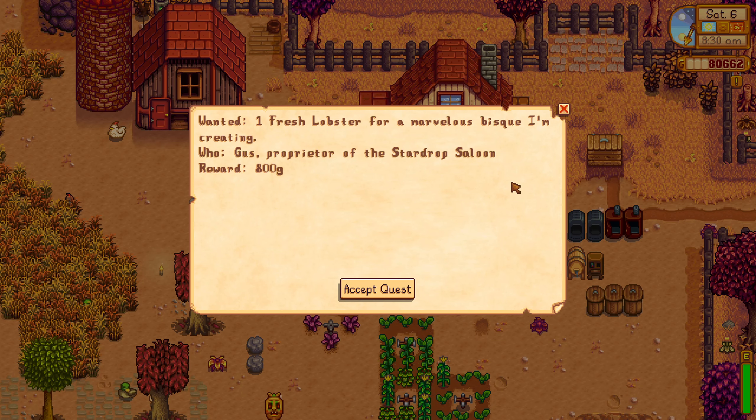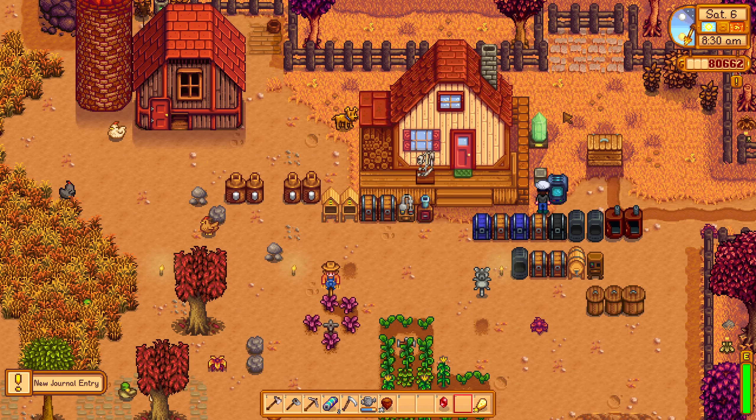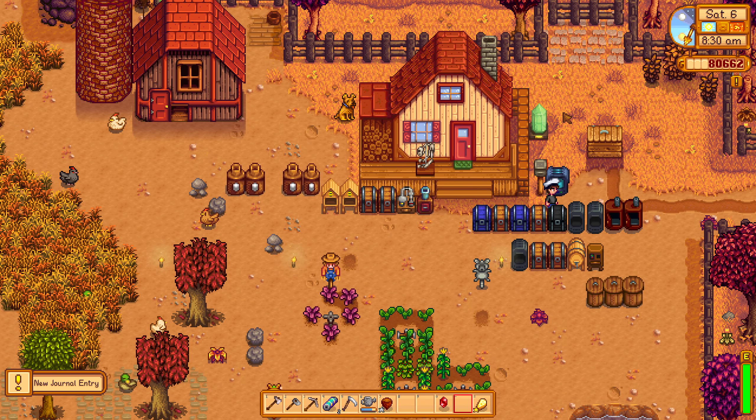Let's check our mail. Wanted: one fresh lobster for a marvelous bisque I'm creating — from Gus. Property tour of the Stardrop Saloon, reward 800g. Lobster, wow — I can't say I've ever caught one of those.